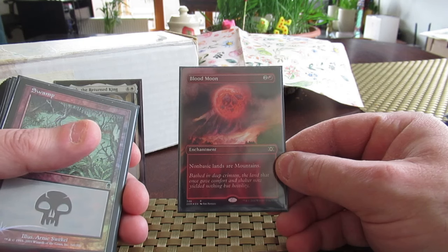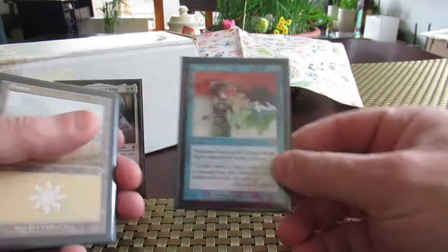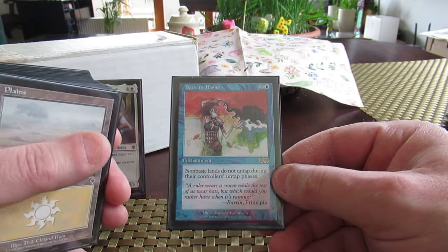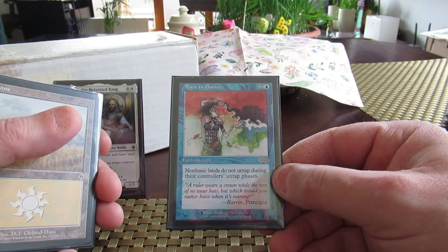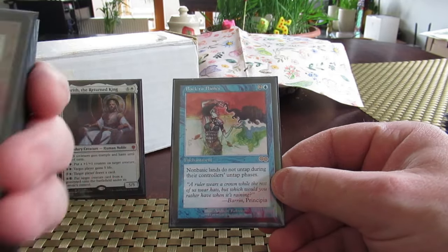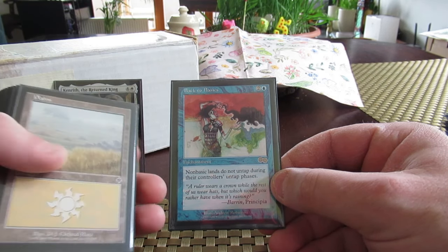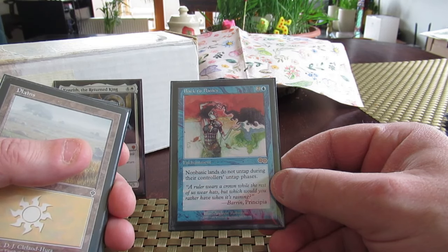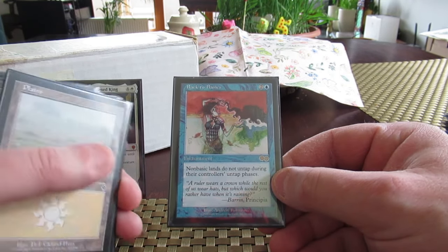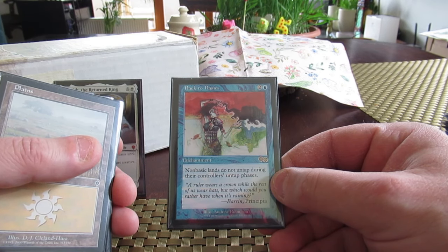Seedborn Muse - according to the Genie this card is too powerful for casual. It's a five mana 2-4 that lets you untap everything during everybody else's untap step. Blood Moon is the red CMC3 card. I've only got three non-basics. Back to Basics is the blue three CMC spell. Blood Moon turns non-basics into mountains or shuts them off completely. Even though they seem like they'd work against each other if I had both in play, I have a layer of protection because my opponents have to choose which one they destroy - usually it's targeted removal, so they have to pick which is more annoying.